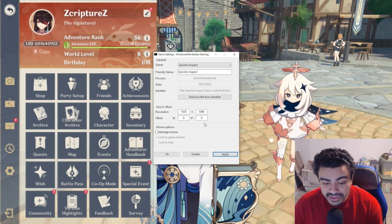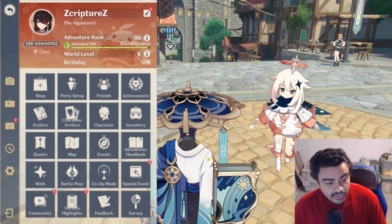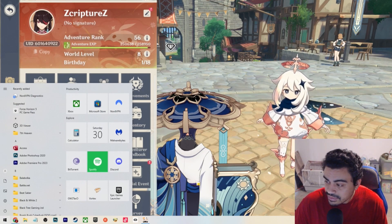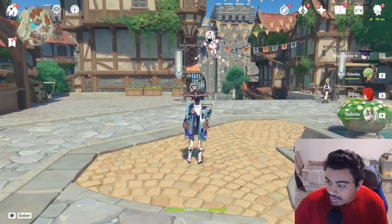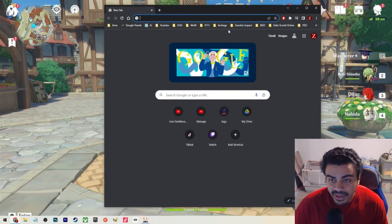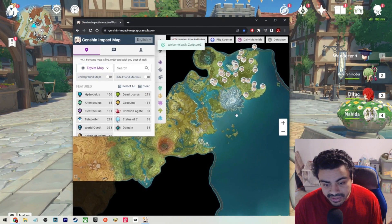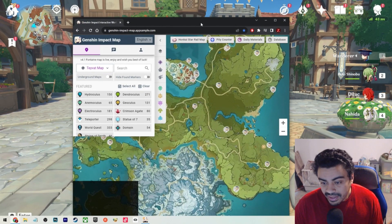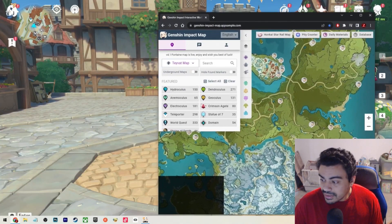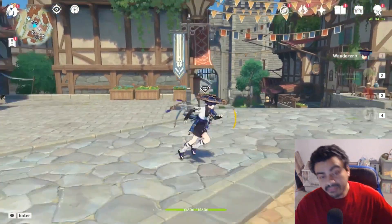All you have to do is add that resolution and press Apply — boom, now it's full-screened. I can open Windows, I can have another tab open. My favorite thing to do is open a tab for the Genshin Impact map so I can navigate and look for things to collect, and the game is still running in the background. No more worrying about the game minimizing to the desktop — beautiful.